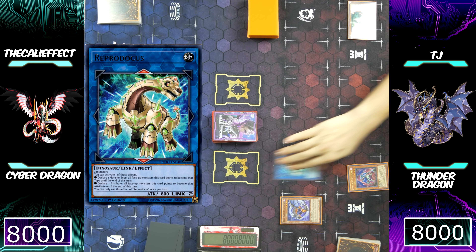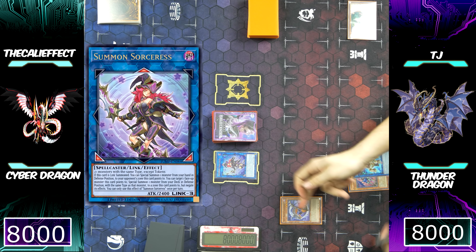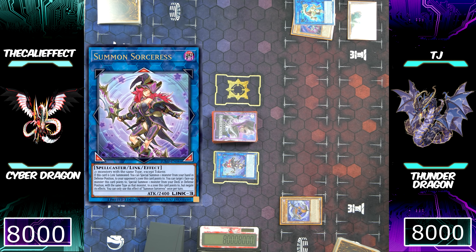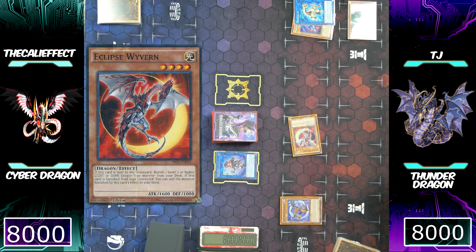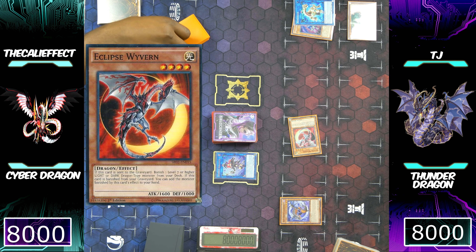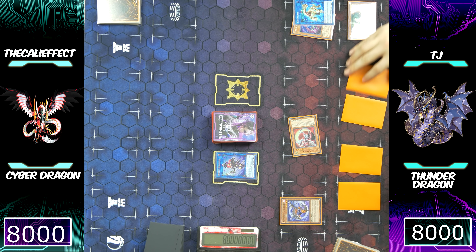Reprodacus is going to turn the Phantom Sky Blaster into a Dinosaur Monster, using both of those monsters for another Link Summon to summon Sorceress. Summon Sorceress targeting Black Dragon Calibursine is going to allow him to special summon a Dragon Monster to a zone where Summon Sorceress points to. He's obviously going to special summon the Eclipse Wyvern. TJ must have a Danger Monster in his hand because he could have used the Phantom Sky Blaster token to turn into a Link Spider, making Saryuja Skull Dread.